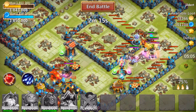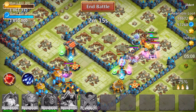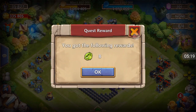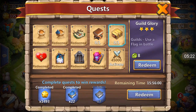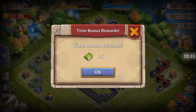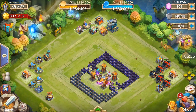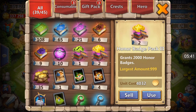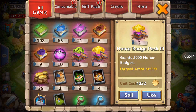Oh my gosh, my internet. Come on, there we go. Jesus, it's terrible. Wait for it to pop up. Let's go ahead and grab our rewards. Redeem, and redeem. There we go, beautiful. We've got all kinds of stuff in here to use now — get some shards, get some honor badges.